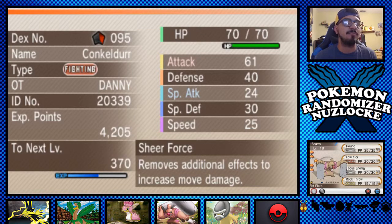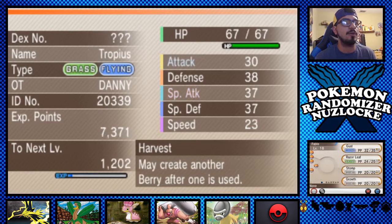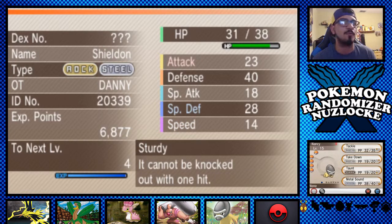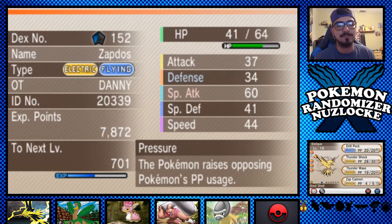We have Beams with Pound, Low Kick, Focus Energy, and Rock Throw. We have Fable with Gust, Razor Leaf, Stomp, and Drill. We have Karla, our Shellos, with Water Pulse, Mud Slap, Hidden Power, and Mud Bomb. And we have Nancy, the newest member of the squad from the last episode — the Shield On — with Tackle, Take Down, Taunt, and Metal Sound. And we have Enrique, our starter, a legendary starter with Drill Pick, Thunder Shock, Thunder Wave, and Zap Cannon.